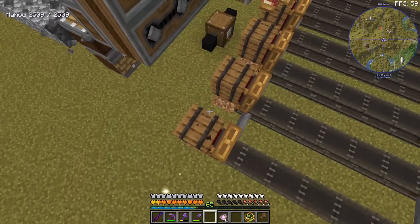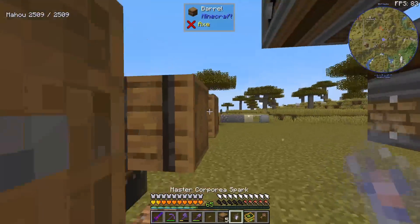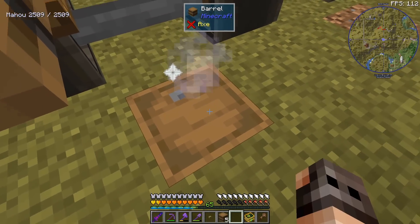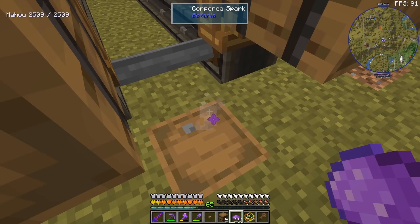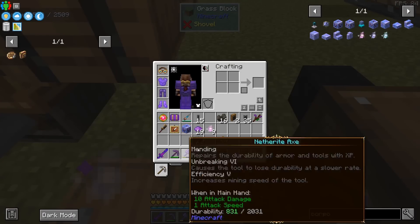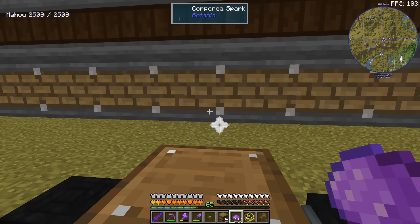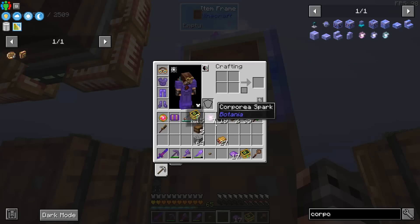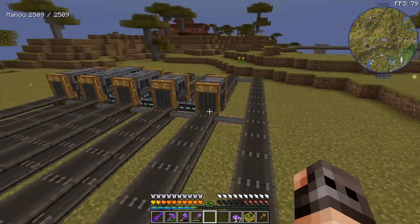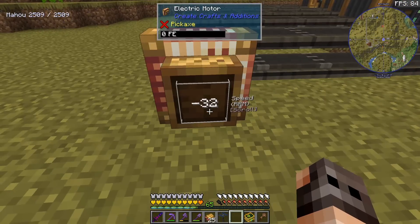So why is the Corporea network important? We're going to put it on top of these barrels. At our cobblestone factory we're going to have a barrel with the master Corporea spark — we can color it to purple. If you want independent Corporea networks you can color-code them so they won't interact. In the drawer we have cobblestone — we color it to purple — and in the item frame we put cobblestone. If I press the button we should get almost one stack of cobblestone in this barrel, which will be smelted.